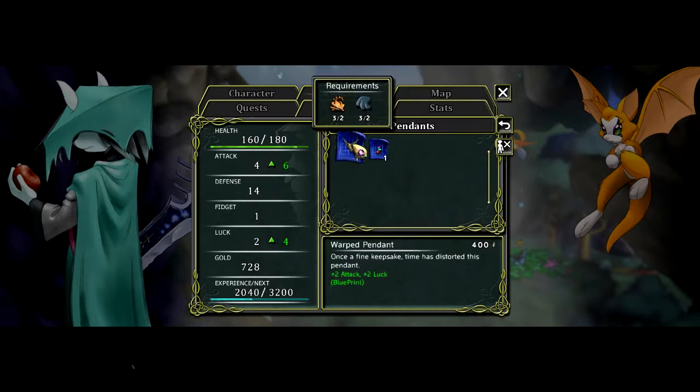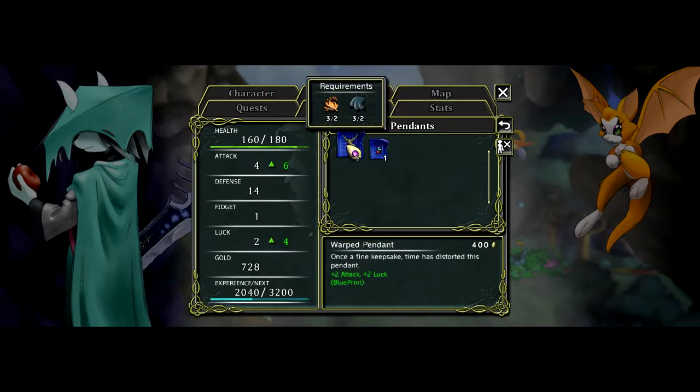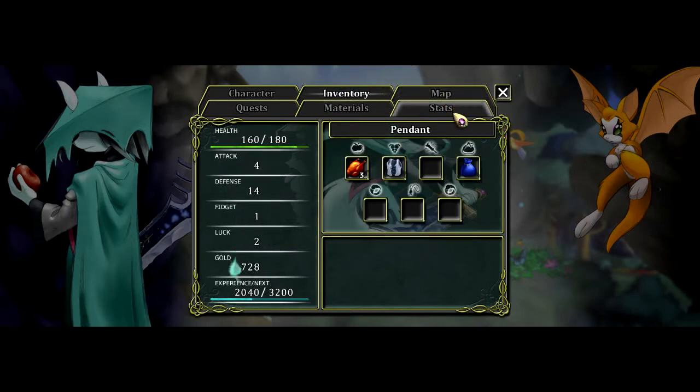What's that do? Two attack, two luck. 1.1 defense and one luck. Why can't I do it right now? I need to figure out why I can't craft anything at the moment.